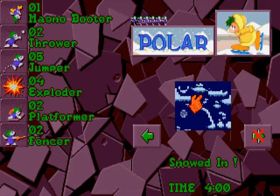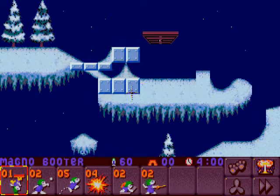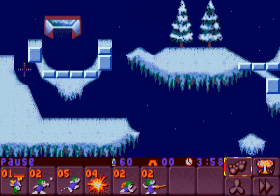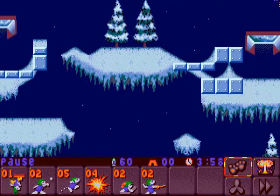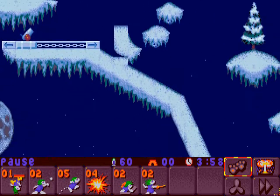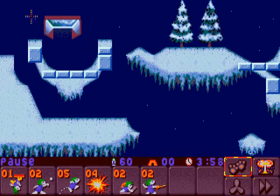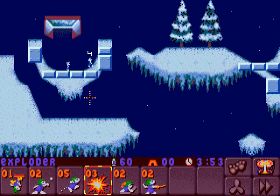This is one of those levels where you are going to be sacrificing lemmings. How many you sacrifice depends on how you use the Exploders. As you see here, we have two hatches and we have to get down here - it's not a very long level, but we have to sacrifice a few lemmings. The way I'll do it: we'll just ignore the right side hatch for now. Somewhere around here we make one of them an Exploder. That's a pretty bad exploder down right there.